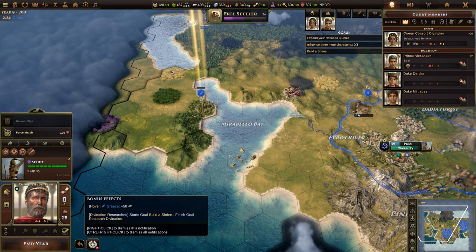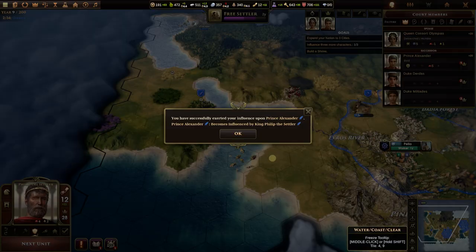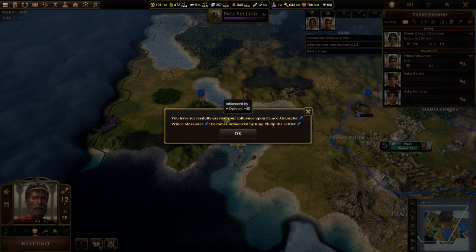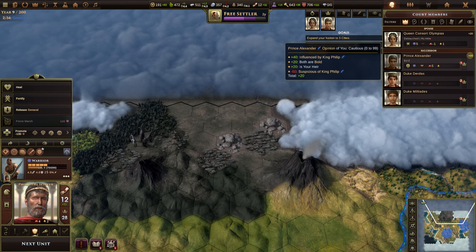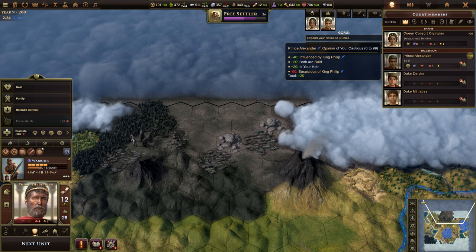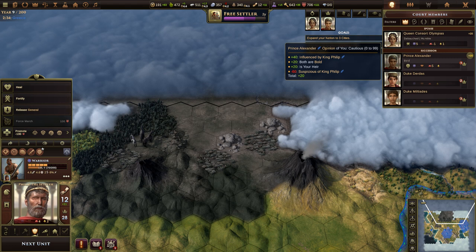Let's end the year. We have successfully exerted influence upon Prince Alexander. Looking up here — influence three or more characters, one of three: Prince Alexander becomes influenced by King Philip the Settler. His opinion of us is Cautious — he's plus 40 because we influenced him, was negative 20 before, plus 20 because we're both Bold, plus 20 because he's our heir, and negative 60 because he's suspicious of us.